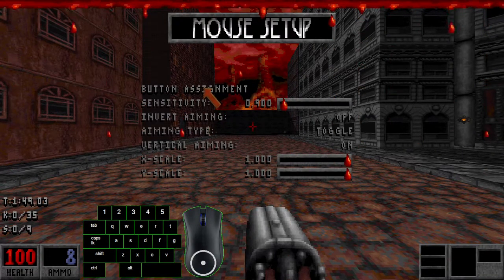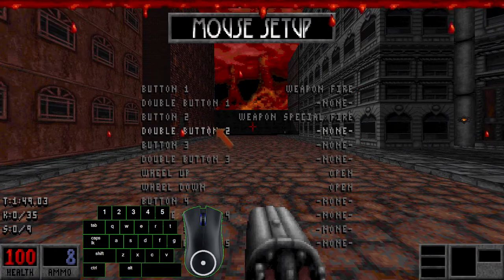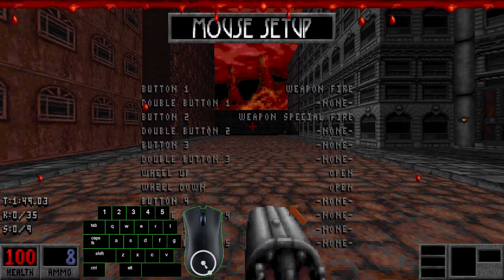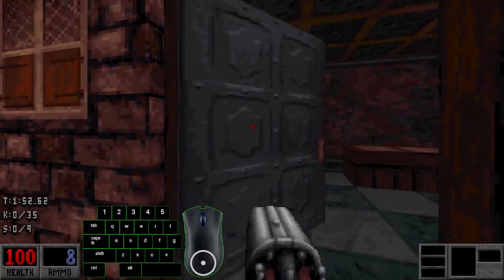Next, go to Controls, Mouse Setup. This is not necessary, but it's good to get used to early on, and if you're shooting for top times, this is absolutely necessary to shave off every millisecond you can. You can bind your mouse wheel to anything, and one important bind is the Open button — basically, opening doors. This is most useful for ending levels.